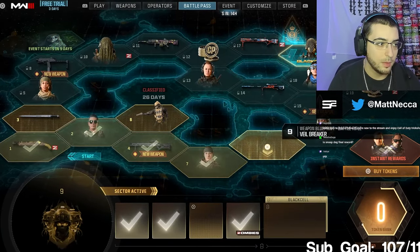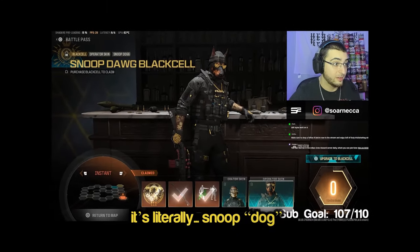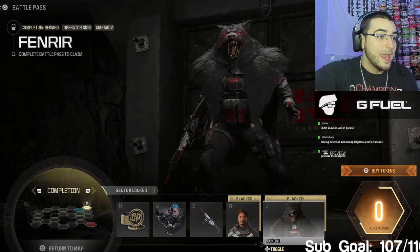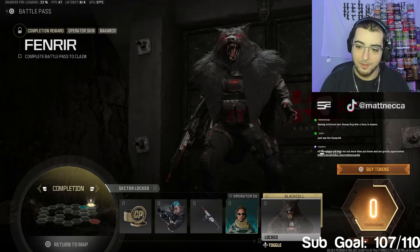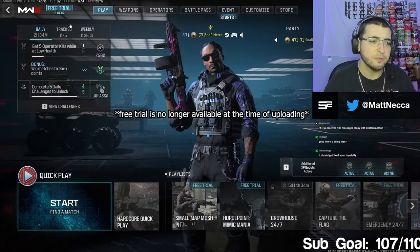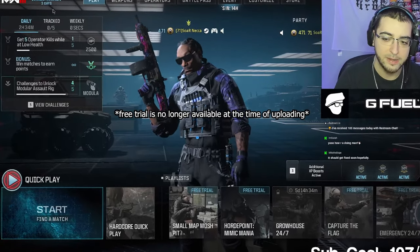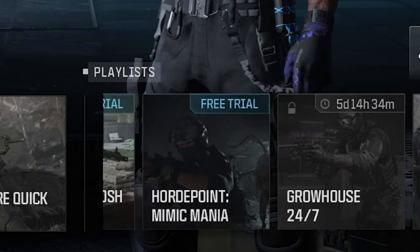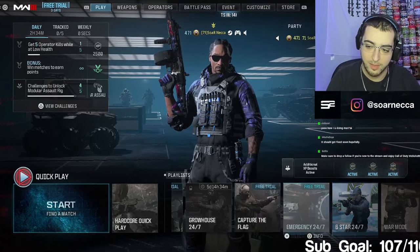It's the instant reward. If you get the Black Cell one, you get his skin - it's literally Snoop Dog. The final skin in the battle pass is wild. If I get killed by this guy... it's literally furry season out here. It's actually a free trial right now too, so if anyone doesn't have the game you can come play. You can only play certain modes like mosh pit and horde point. They had game modes for the new maps too - Emergency 24/7 and Six Star 24/7.